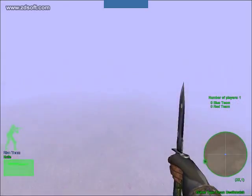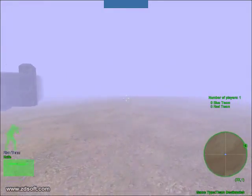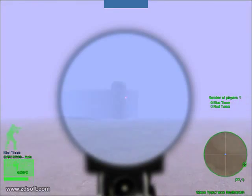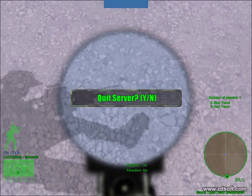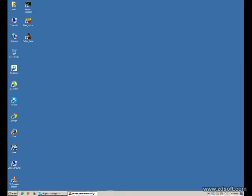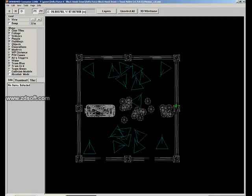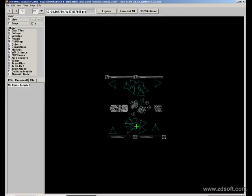Let's go back and see what we can do next. Let's remove a wall — remove this wall and maybe this wall too. We just removed two walls.